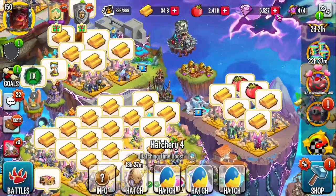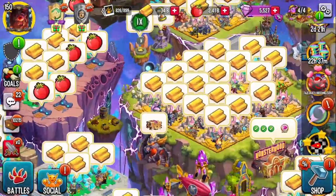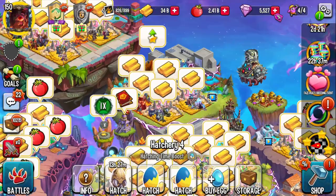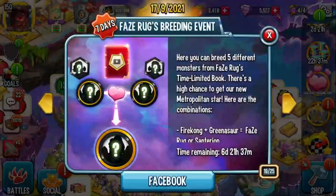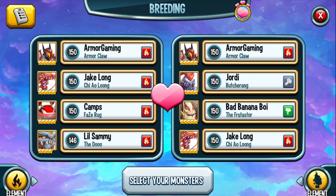Firekong and Greenasar — you can literally breed those monsters easily. Firekong is just fire and earth. Greenasar is just fire and nature. If you don't have the monsters, go to the breeding hatchery. You can buy eggs — there's Firestar (fire), Rockilla (earth), and Treezard (nature). You should start the game off with them anyway. Just breed them together and you'll get your Firekong, your Greenasar, whatever you need.